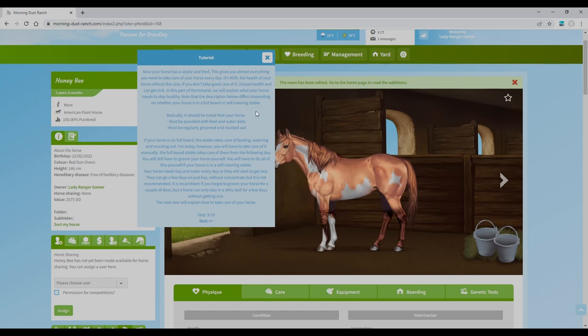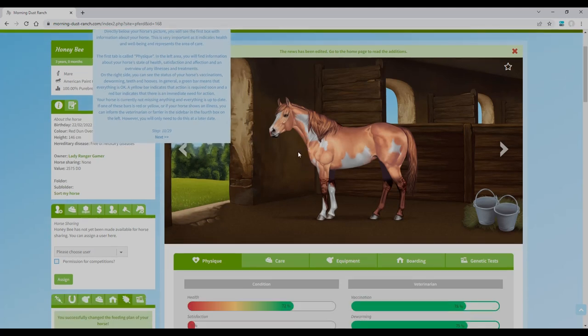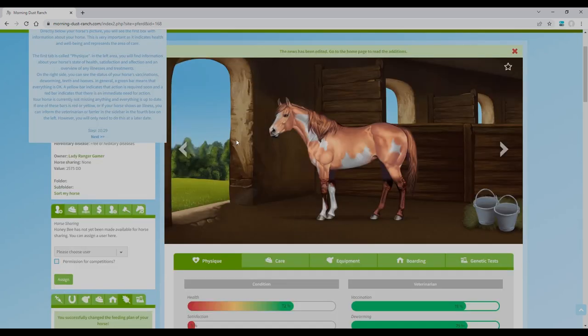If your horse is on full board the stables do all the care for you, but we're doing it manually. Your horse needs hay and water every day or it gets sick — just like real life, which makes this the most realistic online game I've noticed. A horse can only stay in a dirty stall for a few days before getting sick. On the right hand side you can see the status: vaccination, deworming, teeth, and hooves. A green bar means everything's okay, yellow means action required soon, red means immediate action needed.